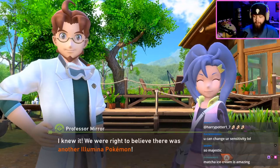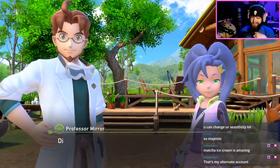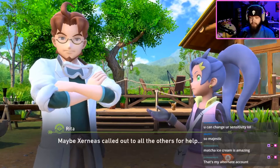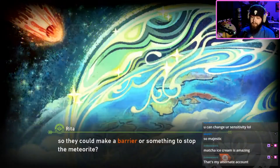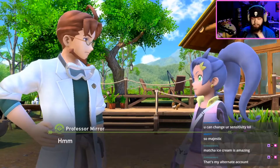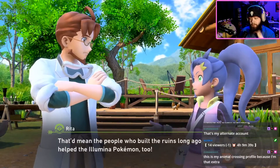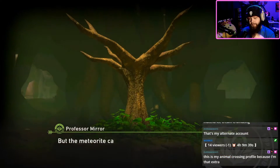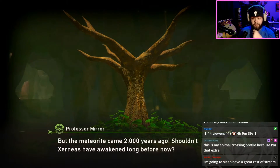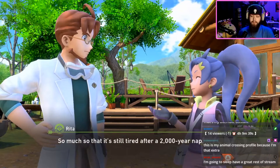I knew it — we were right to believe there was another illumina Pokemon! The mural was spot on. Which raises the question: did things really happen the way the mural depicts them? Maybe Zernius called out all the others for help so they could make a barrier or something to stop the meteorite — a barrier big enough to cover the whole Lental region. That means the people who built the ruins long ago helped the illumina Pokemon too. But the meteorite came 2,000 years ago — shouldn't Zernius have awakened long before now? Stopping the meteorite probably took just about everything it had, so much so that it's still tired after a 2,000-year-long nap.